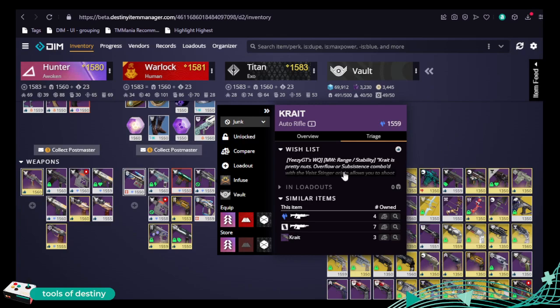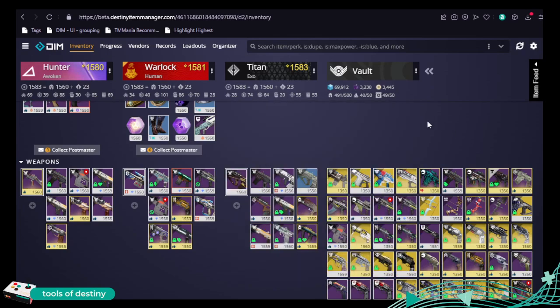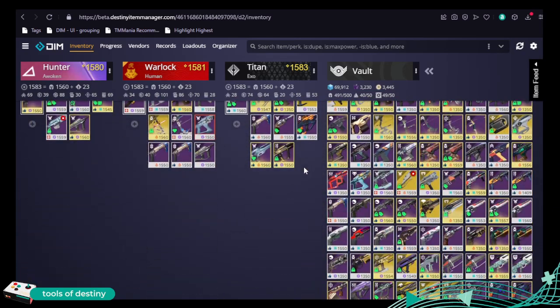It's really, really useful just seeing all that in the same place — like, okay, should I keep it or not? Literally after last week's 'shard it, save it' video where DIM came out second to Destiny Recipes, I feel like this one is a whole different ballgame. I haven't used it for that long to be honest, so I'll have to see.